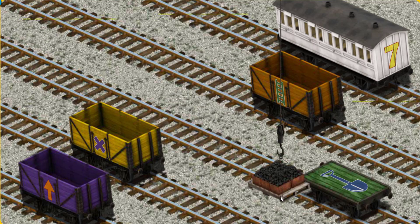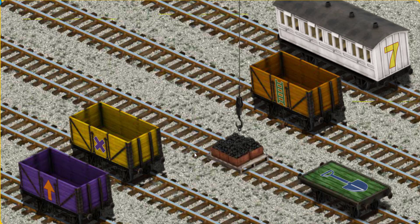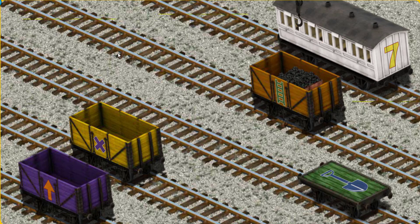Show Cranky where the orange cargo car with the picture of a green ladder is. You found it!